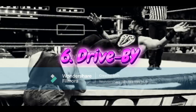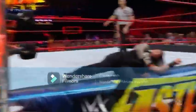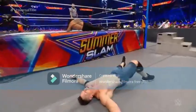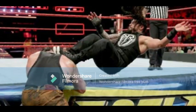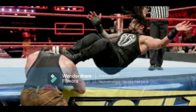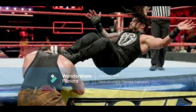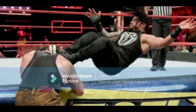Number 6: Drive-By. During Reigns' time as a babyface, he wasn't often supported by fans, and they didn't react well when he was made to do cheesy things. For instance, when delivering the Drive-By dropkick, he would sometimes accompany it with a cool hand gesture to make him look cool, but it never quite landed as intended. The Drive-By sees an opponent lying against the ropes, with Reigns running around the outside of the ring to deliver a dropkick to them. Reigns lands on the apron so he doesn't fall to the ground, making it safe for him but devastating for the opponent.